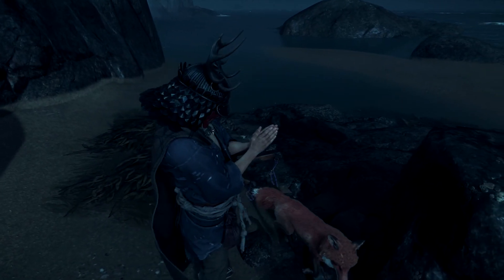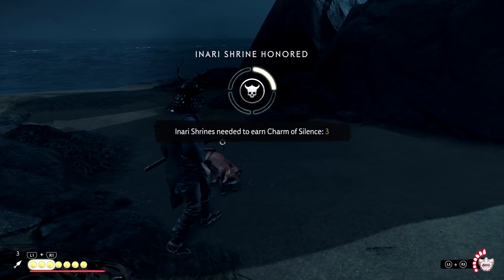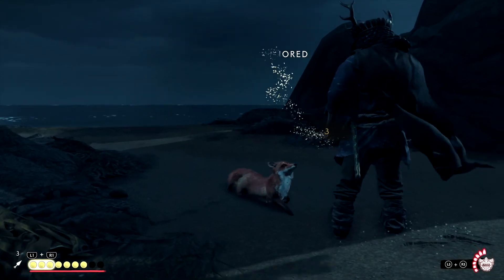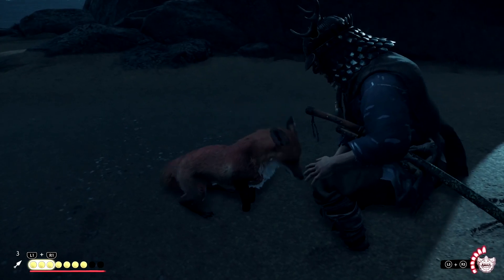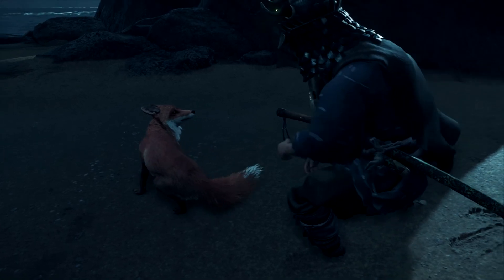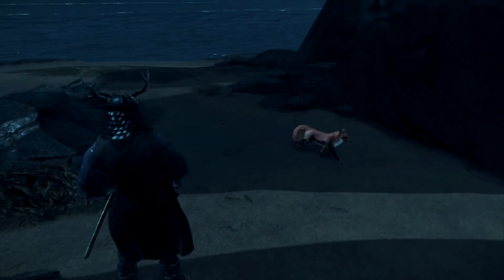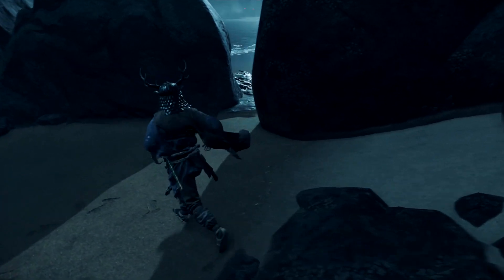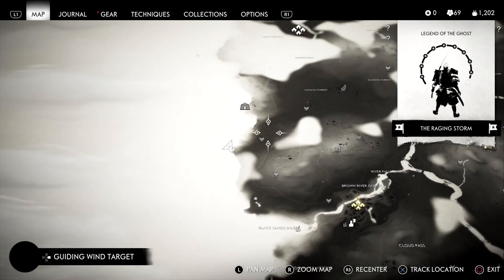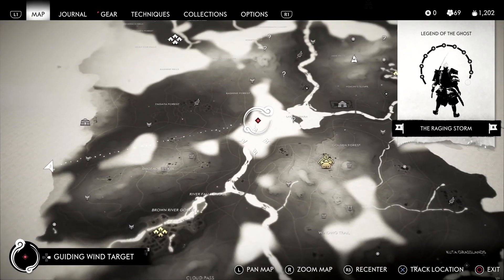Let's see if I can put him down with an arrow — hold on let me pet him first. Never mind, doesn't want me to pet him. Then we'll shoot him with the bow. He takes it like a champ — he's invulnerable. He's a god fox. I guess we're just gonna go here to the farmstead.